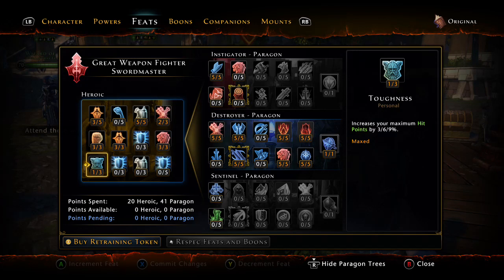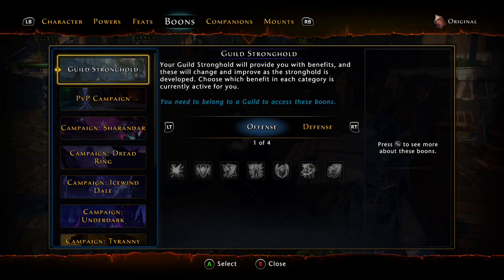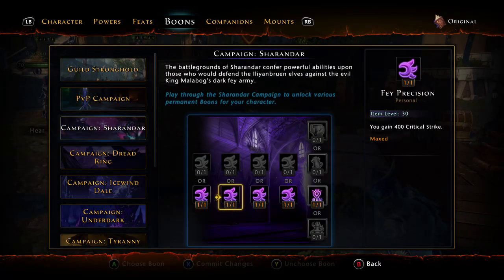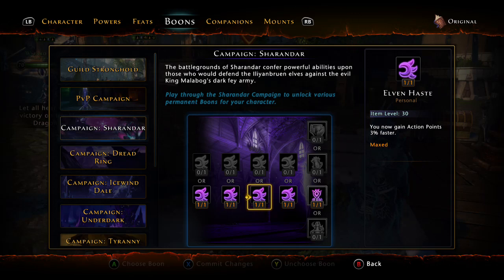You need to pause the video or fast-forward through my talking — here are all your feats. Now your boons are all very self-explanatory unless you're a very new player. Your defense and guild stronghold boons are going to be whatever your guild has or doesn't have. For Sharandar we're going to be hitting 400 power, 400 crit, three percent action points — that gives you your slam three percent faster.